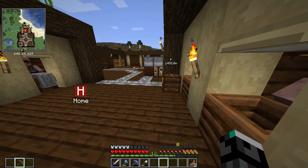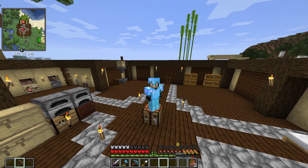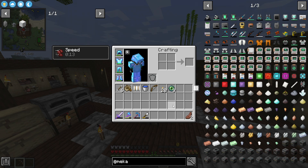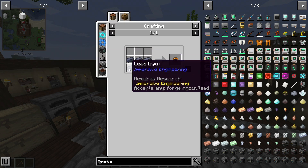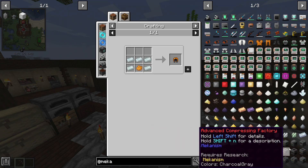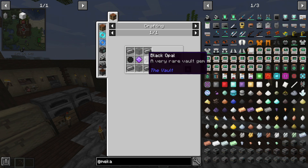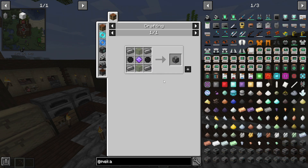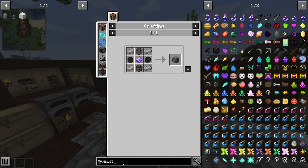I also traded a bit with this Immersive Engineering villager. Most of the mods in the pack are actually locked behind starting with the vault mod. For example, Mekanism - one of my favorites - if you look at the recipes, things look normal until you get to one of the machines, where you need a black opal and a perfect unit dye. All these things come from the vault mod.